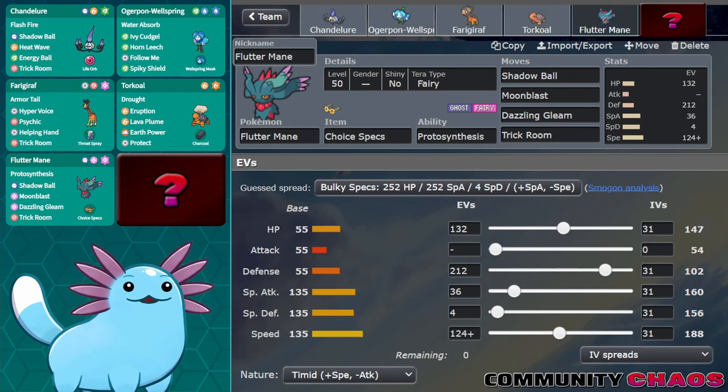At this point in building, it made a ton of sense to just make this a Tailroom team — in other words, a team that has access to and benefits from both Tailwind and Trick Room.